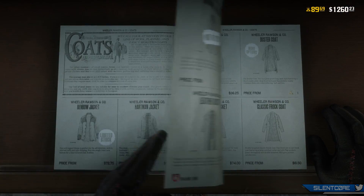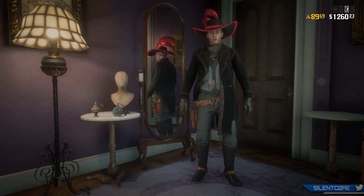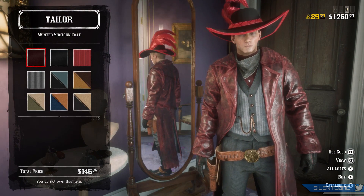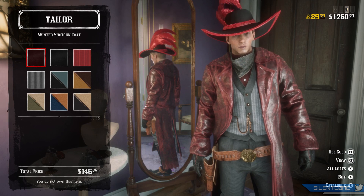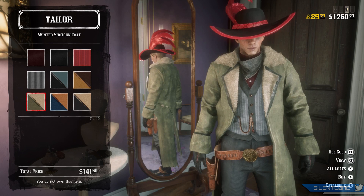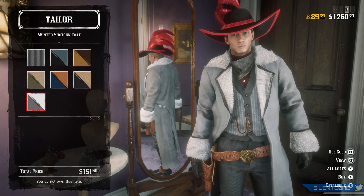First up let's go over the new clothing items — there are four new clothing items this week and you can check them out on the catalog or head to any tailor to see them on your character. First up we've got the winter shotgun coat; it's quite a long coat and will start at around $133.